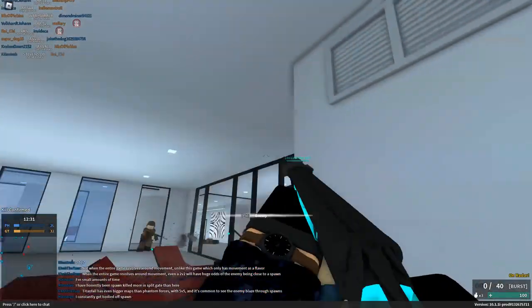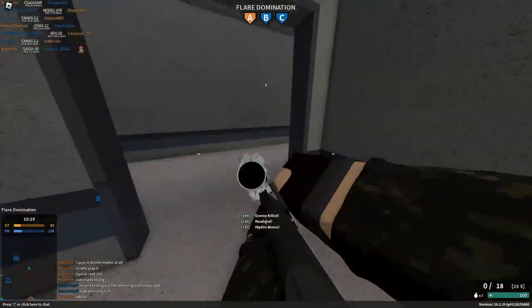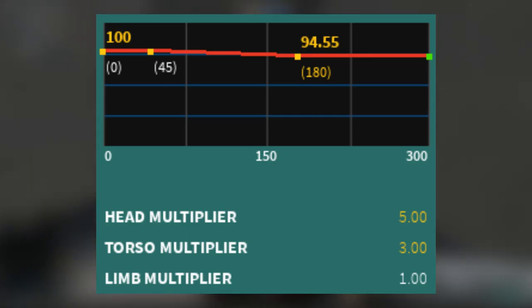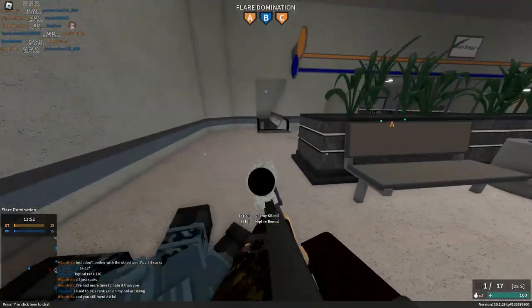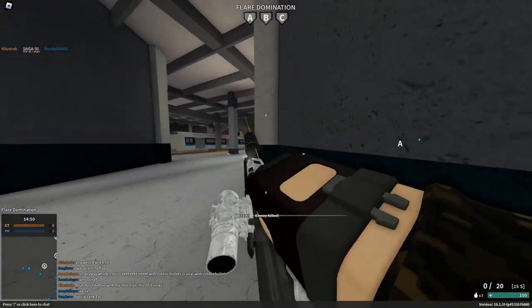Following that is actually another shotgun, and once again the Russians are getting frisky: the Sega 12 with 50 BMG conversion. Dealing a massive 300 torso and 500 headshot under 45 studs, and only slightly falling to 283.65 and 472.75 headshot after 180, this is actually one of the very few high-caliber weapons that one-taps to any body part, including limbs, dealing a base 100 damage to anywhere under 45 studs.